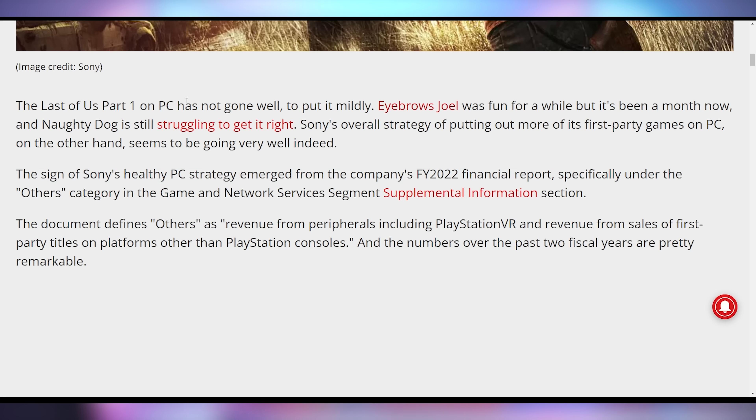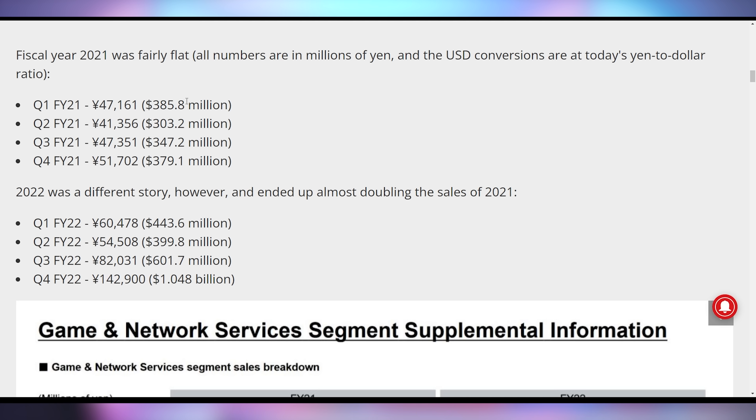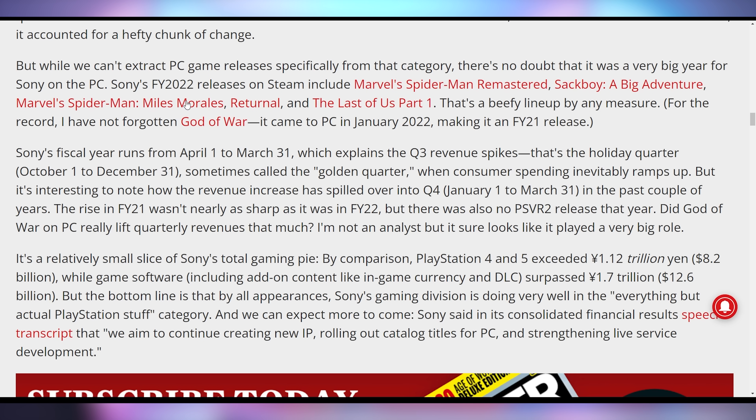Sony didn't realize they had a huge untapped market when it came to PC ports, and now with their latest earnings reports, their PC numbers are sky high. They were roughly flat in 2021 in terms of PC game port revenue, but almost doubled that in 2022 — making nearly a billion dollars in Q4 of 2022. Marvel's Spider-Man Remastered, Sackboy Big Adventure, Miles Morales, Returnal, and The Last of Us Part 1 all came to PC within the last financial year. So if you keep buying the games, they'll keep giving you buggy messes at launch.